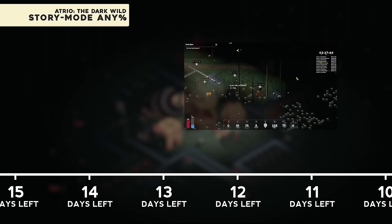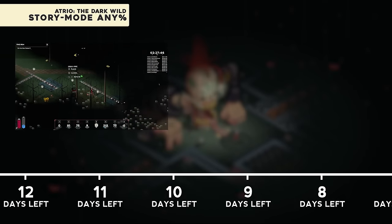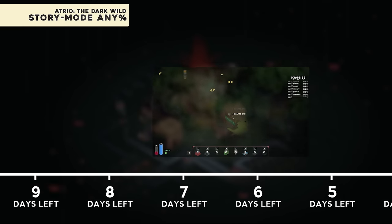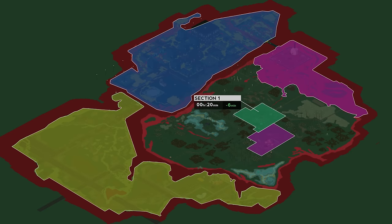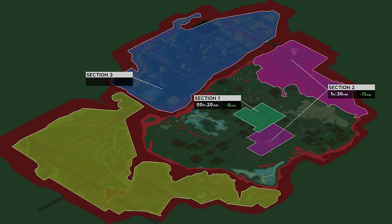A week goes by and both runners are in a heated battle to get a record, but making no real headway until six days left in the competition. CJ Lim smashes his old record, shaving off six minutes and then another 11 minutes in the early game, but with no clear innovations. In section three, he introduces a new strategy that saves an additional 41 minutes, putting him 54 minutes ahead of his old time.